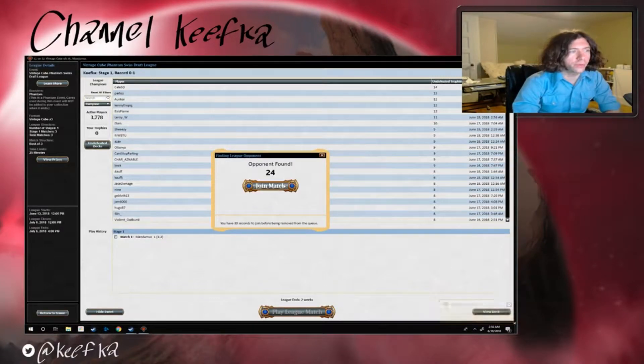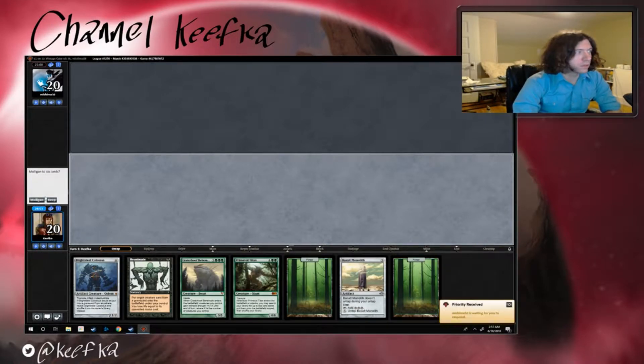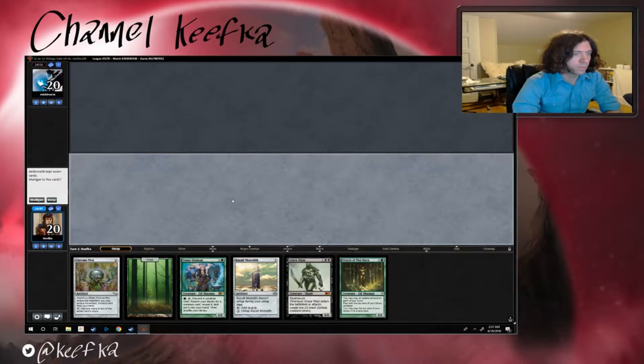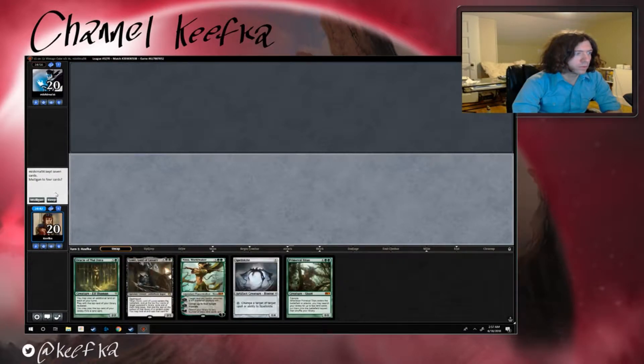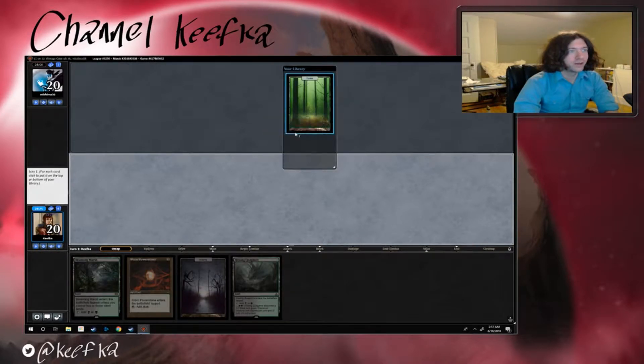We're back for match number two, let's see how it goes this time — hopefully the opposite of last time. Mishima 56, alright, we picked first. We are picking a mulligan. Do we really want to keep that? I don't think we do. Oh man, that is rough. We can't keep this hand.